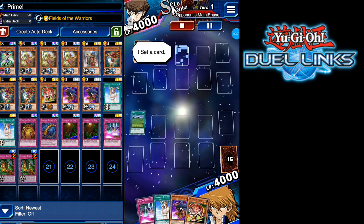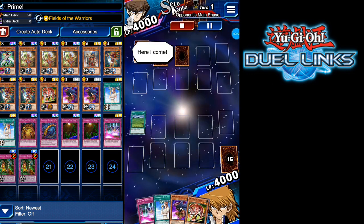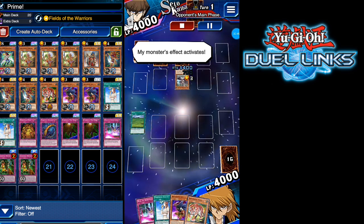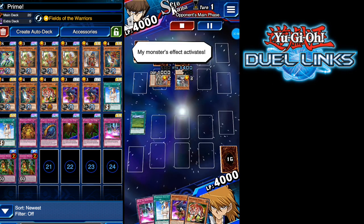It's my turn. I set a card face down. Here I come. I summon a monster in attack position. My monster's effect activates. I special summon a monster.